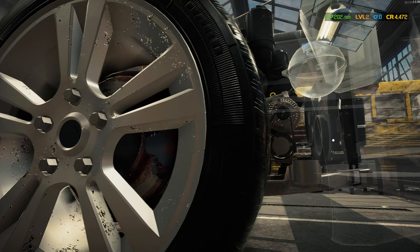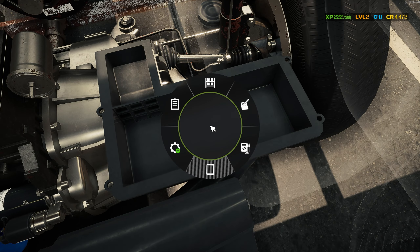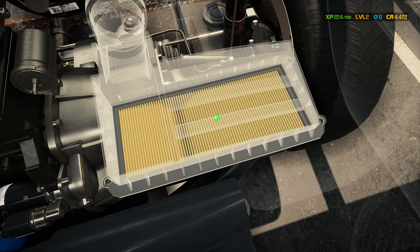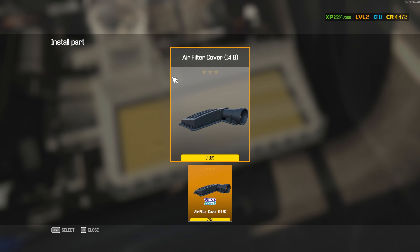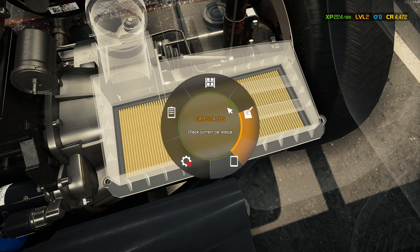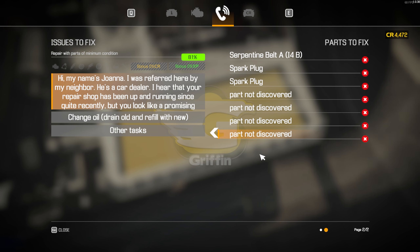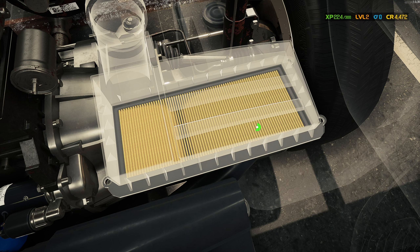Since we're doing all this work, let's pull off the air filter. Let's get this air filter off and take a look — it looks like it was probably okay. Let's just see if we can install it. It's definitely okay. The filter cover is at 78 percent but she doesn't give a crap about that, so let's put it back on.